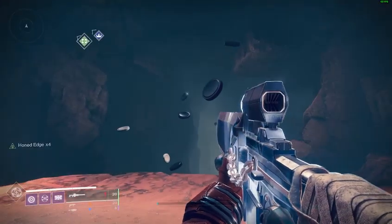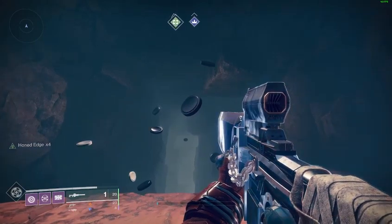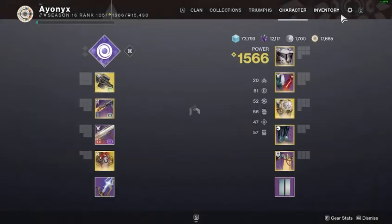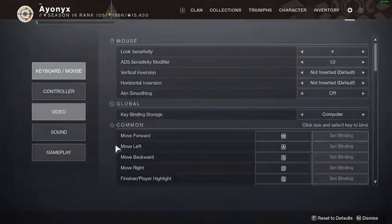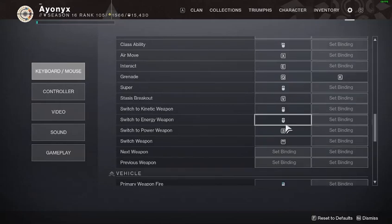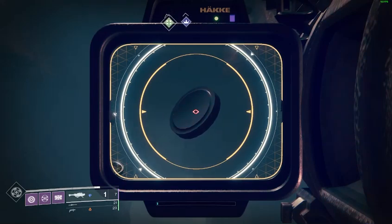Make sure your Izanagi shot is charged going into the DPS phase, and you're going to start off with your rocket. I just hold ADS for this. I have my weapon keybind swapping as scroll up for kinetic, scroll down for energy, and then three for heavy. So you're just going to hold ADS the entire time.